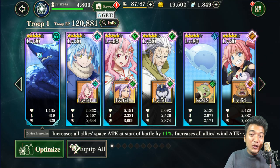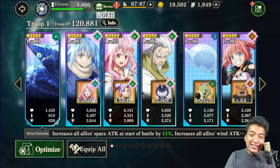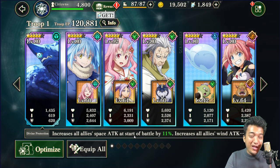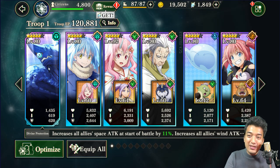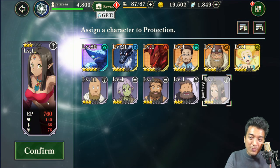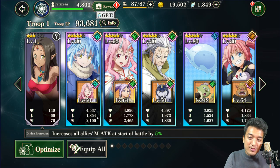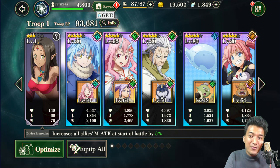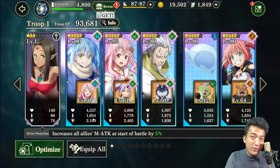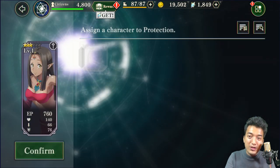Tip number 3: Max out your protection character before anything else. Upgrade his stats tree first — the ability release. His stats can directly be added to your other battle characters. Looking at this protection character known as Charybdis — if I place a low-tier level 1 character instead, I'm going to face a lot of stat penalty. For example, with a level 1 character, my Spacer Amiru Tempest's HP is going to be 4537 points, attack is going to be 1854 points, and defense is going to be 2100 points.